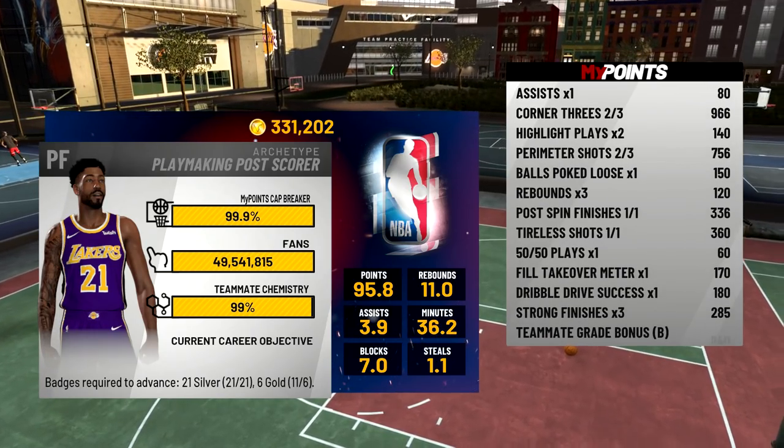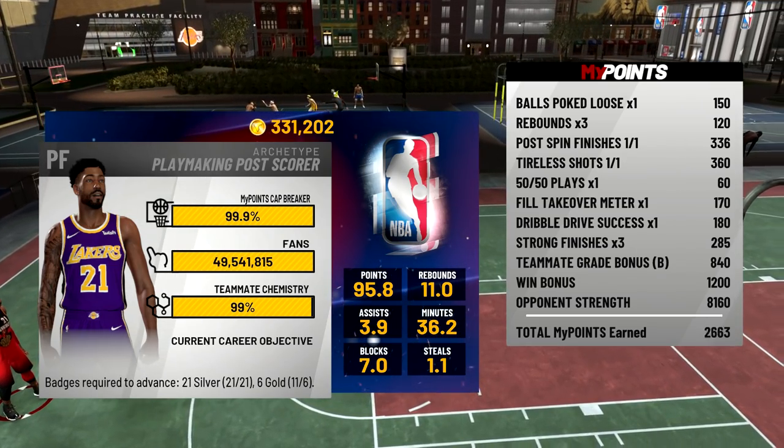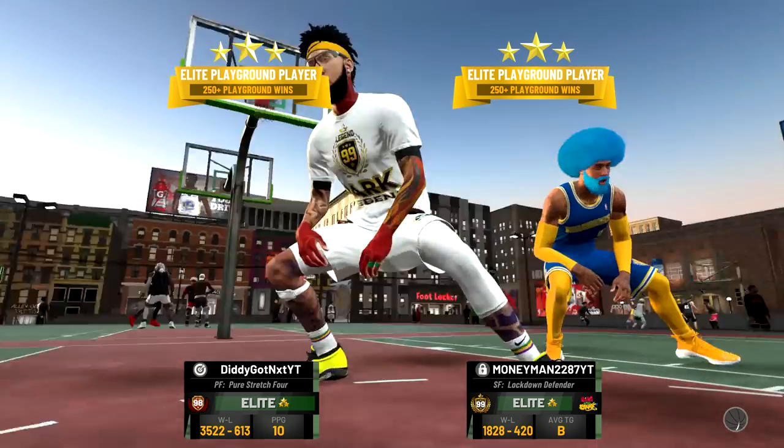To end the game I'm just gonna pass to Randy and he's gonna green the three from the wing. This doesn't look like a lot but I'm guessing opponent strength is gonna be high — oh, 8K, 13K total. I did not hit it.